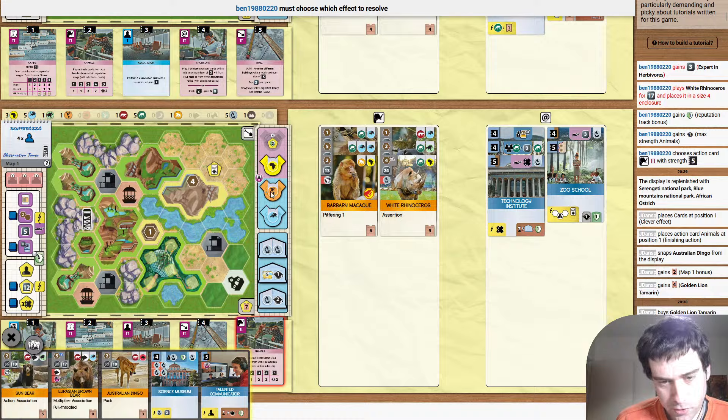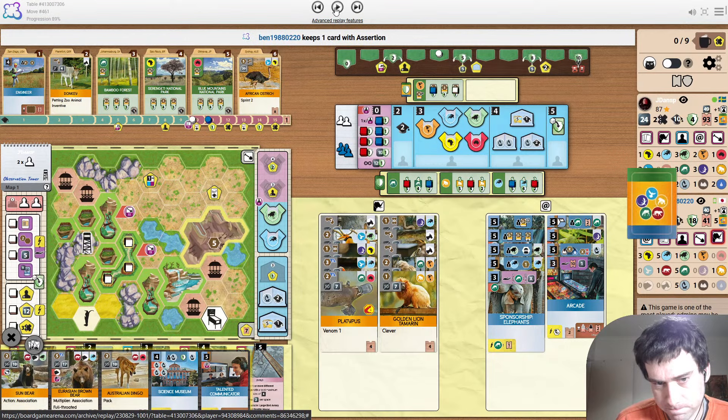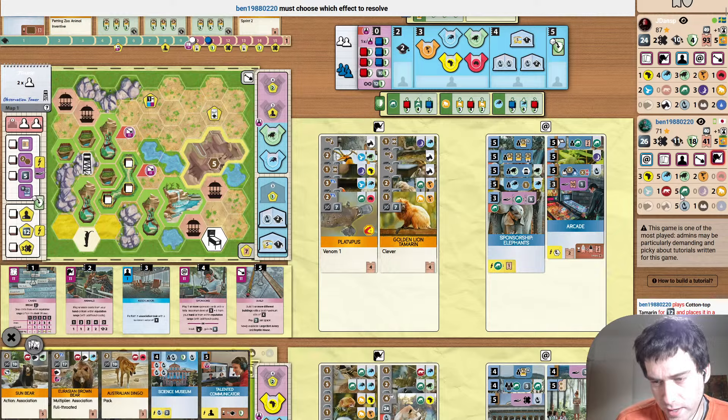Opponent plays Rhino. What is the other animal that they have? I actually forget what they end up taking. They play a tamarind. Questioning what the other size 4 animal is.